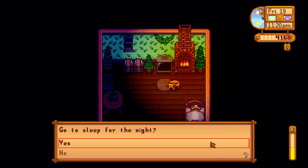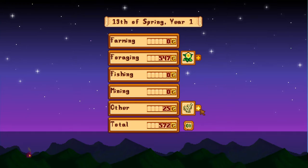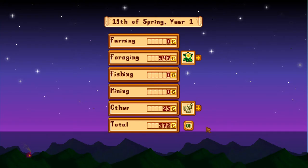We'll keep the dandelion and sell the daffodil, morel, coral, horseradish, and sea urchin. Put the watering can and unused fertilizer away. Let's see how we did for the day — shall we go to sleep? 547 gold on foraging, 25 for the white algae. I wonder how that compares to green algae. 160 for the sea urchin — that's nice! That's going to do it for this episode. If you enjoyed it, hit that thumbs up. Subscribe if you feel inclined, leave a comment or just say hello. Hope each and every one of you has had a fantastic day — see you soon, take care everyone!